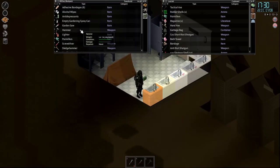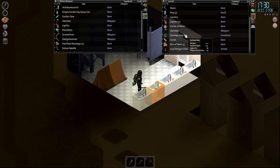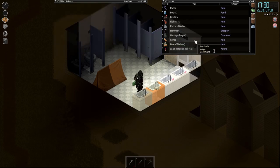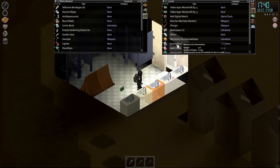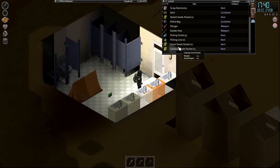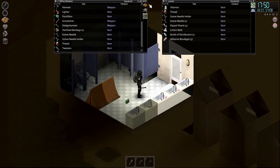I'm gonna grab the sledgehammer. We got a hammer, we got a saw. Do I have any nails? Let's grab a box of nails. Grab a comic book for entertainment. Tomorrow I'm thinking I want to head over to the shipping yard and explore that area. Yeah, it's getting kind of late.